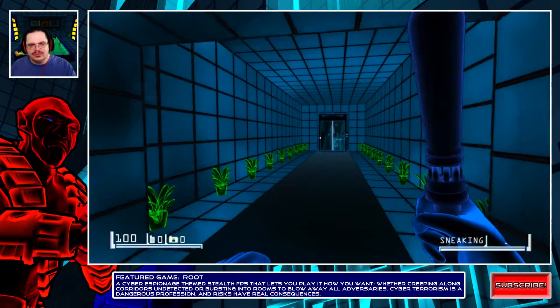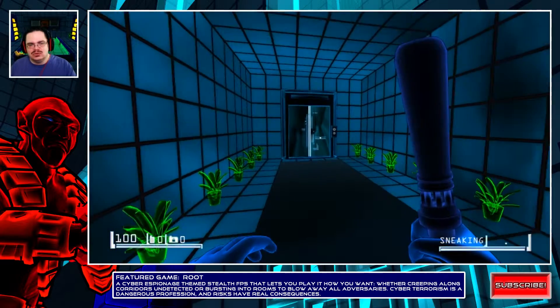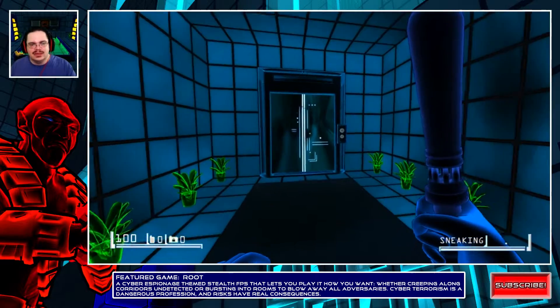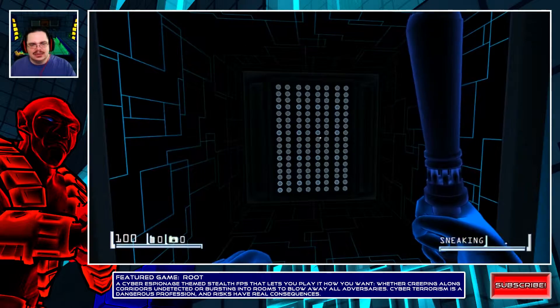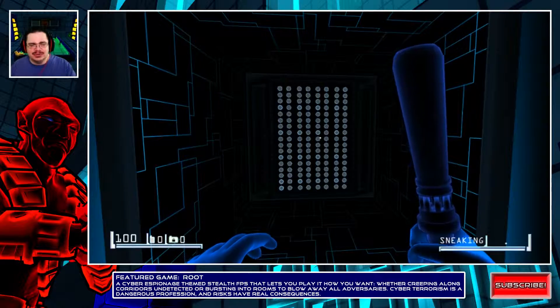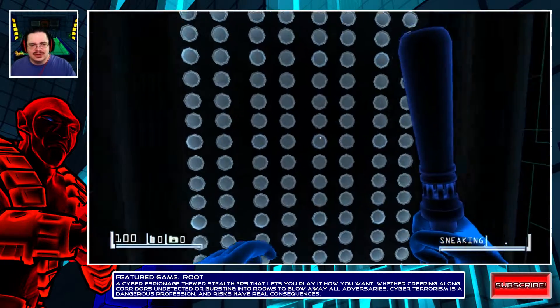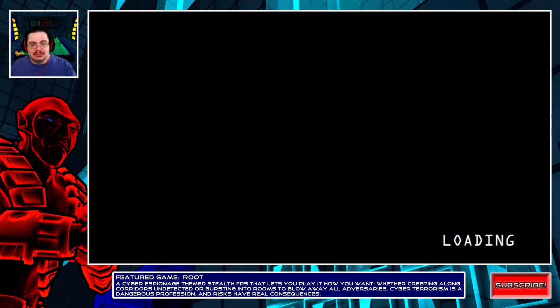They didn't show that kind of door in the tutorial. It looks like an elevator — it's got the buttons of an elevator. Let's see what this is. It's either an elevator or I'm about to walk into a gas chamber. Okay — seems to have been an elevator.